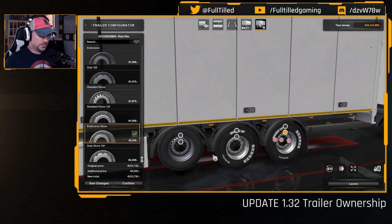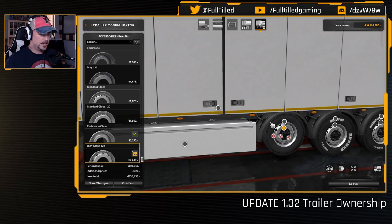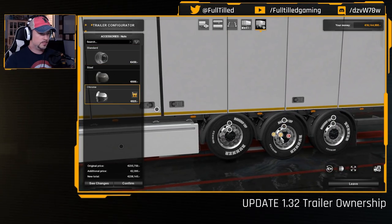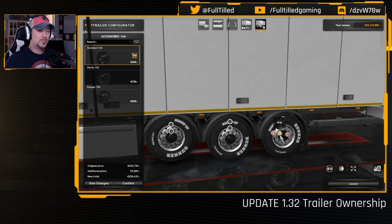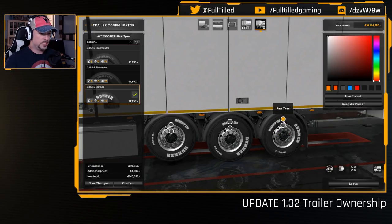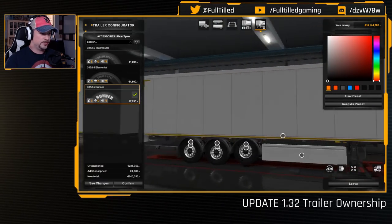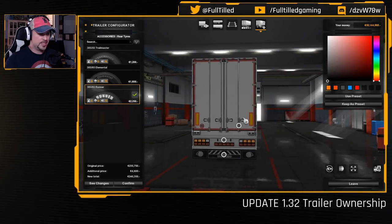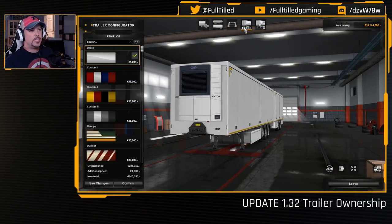All right, we've got a fully customized reefer trailer - all the wheels match up, we've got our boxes, spare tire just in case, protection skirts, nice covered long end with the brake lights, and full mud flap down the back. Really cool. Now here's the coolest thing - being able to skin it. Right now we're only dealing with default skins, not the end of the world, but we don't have any modders doing crazy custom stuff yet.